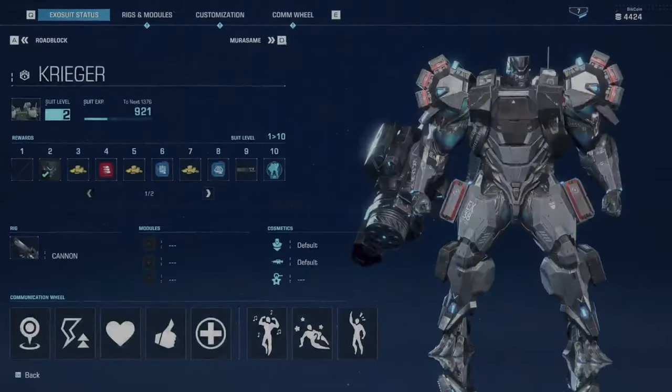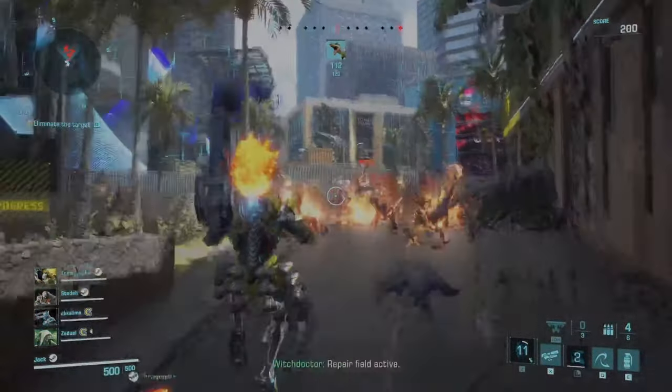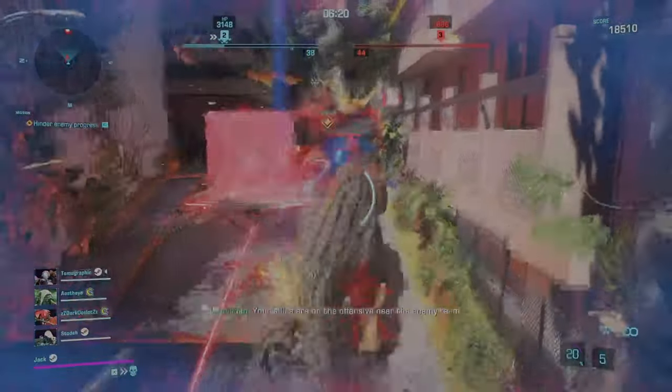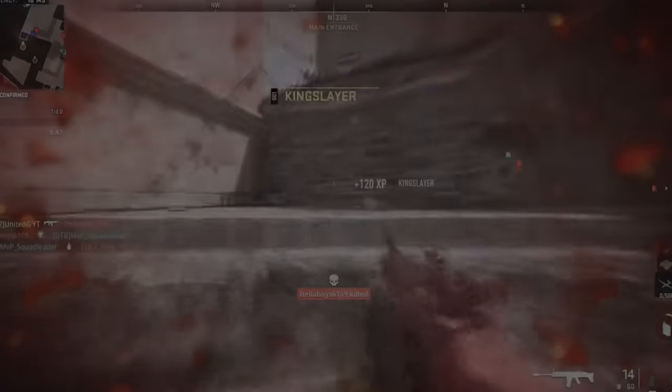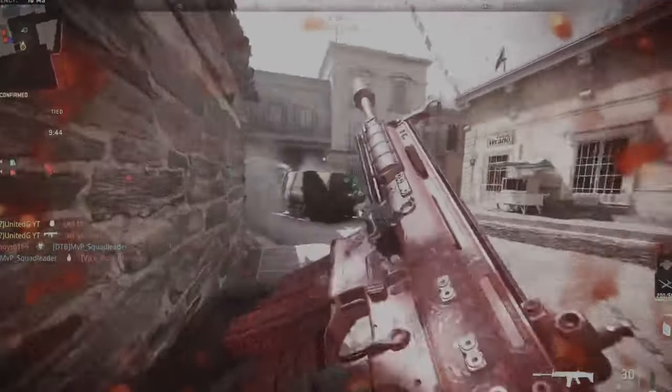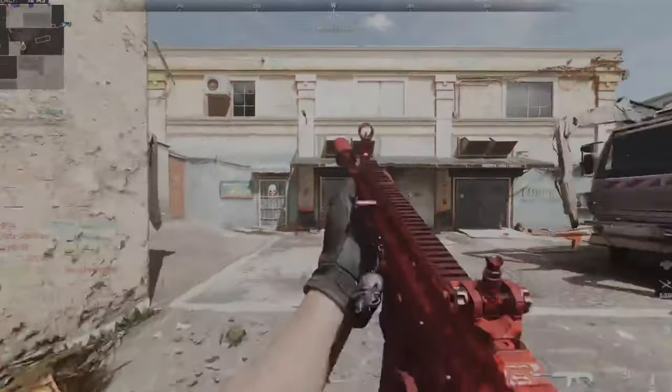Going down to FSR Performance in Exoprimal netted no difference other than worse image quality — that would be a game you should take down to 1440p or even 1080p depending on your setup. Call of Duty, though, handled like a dream — so much so that I actually lost a lot of editing and filming time, because whenever I needed to test something I'd load up that benchmark and then, when things were finally working correctly, I'd just play one match and another and another. The settings used were Ultra 4K FSR 2 Balance, getting a great 60 to 90 FPS.